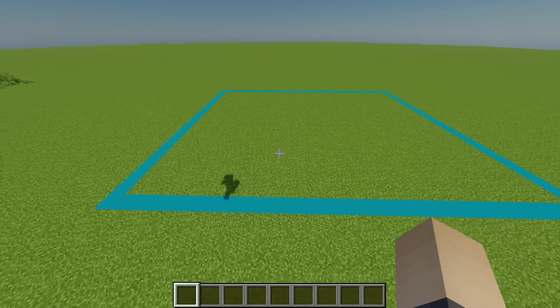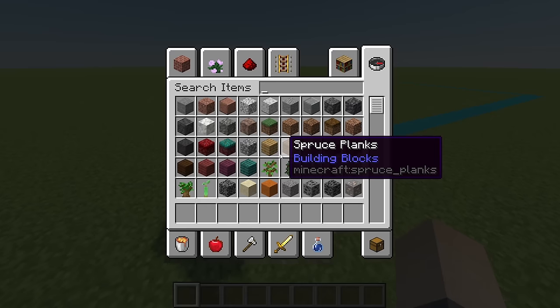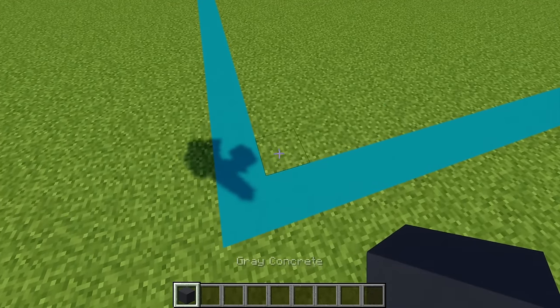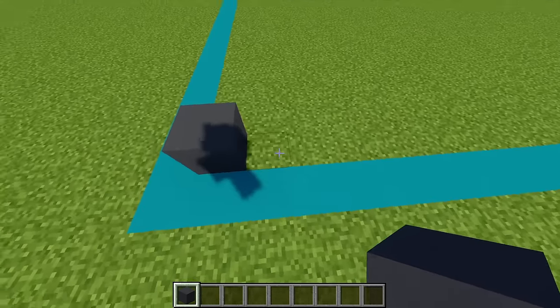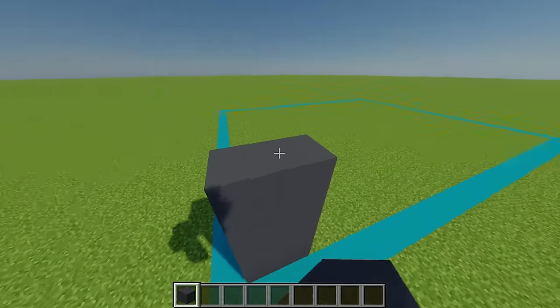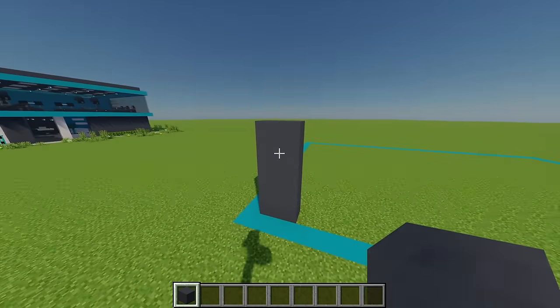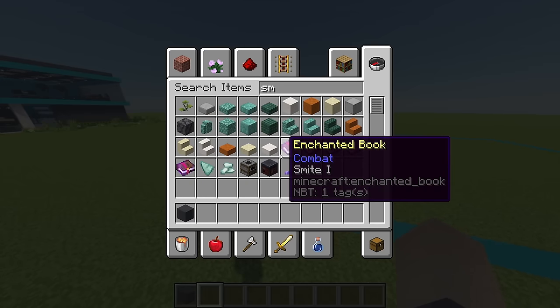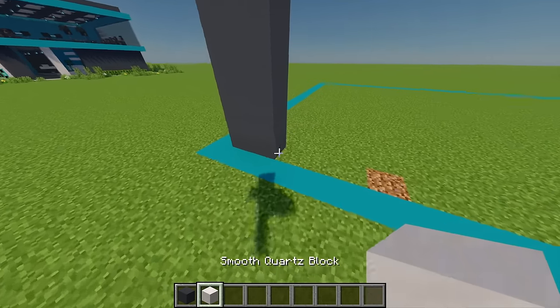First, moving to the bottom left-hand corner, grab some grey concrete. Starting from this block, place one there and then another one next to that, then extend this up so it's five blocks high in total. You should have one pillar just there. Next, grab some smooth quartz.